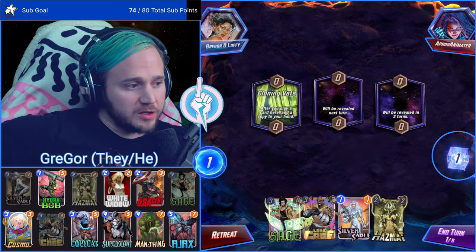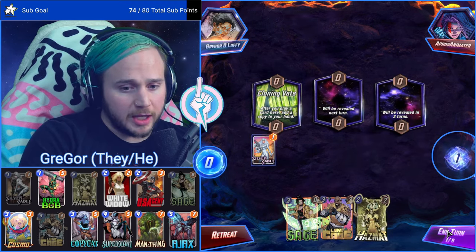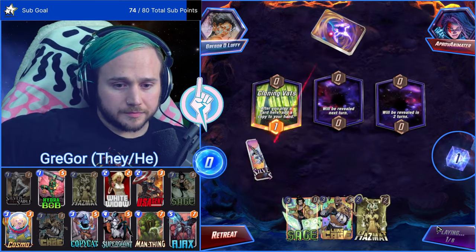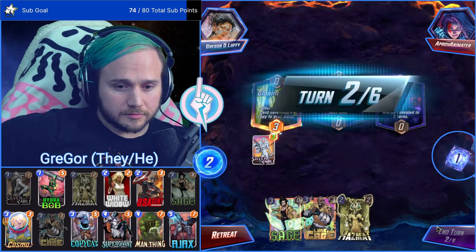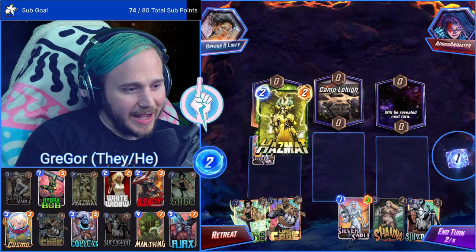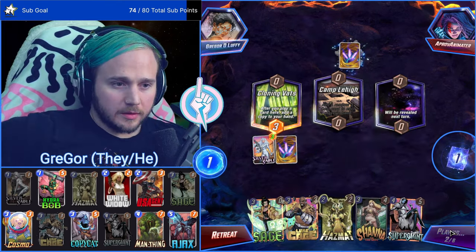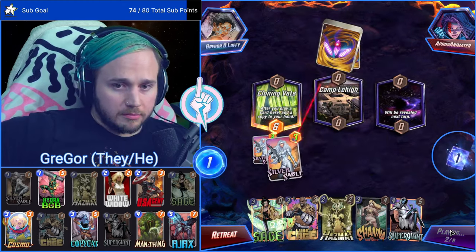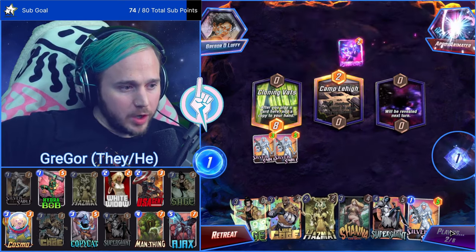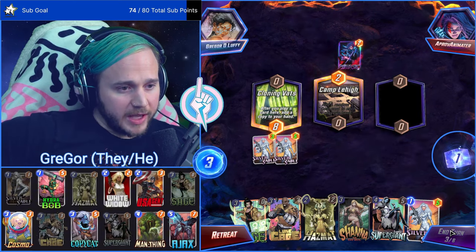You can do Symbiote into White Widow. I think Cassandra Nova works in this as a three-cost slot — if you don't have Sage, go Cassandra Nova, or I'd say go Niko Minoru. Cass is definitely affliction and she just keeps growing — which I'm okay with.